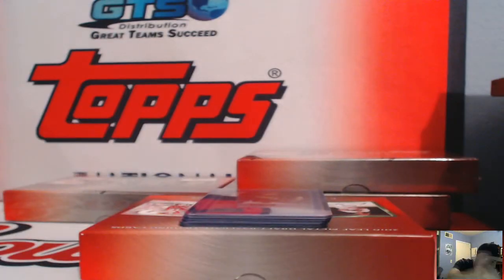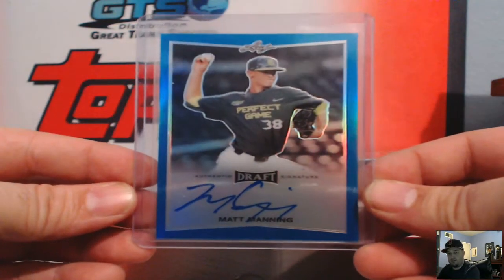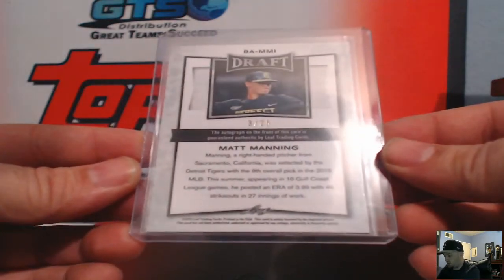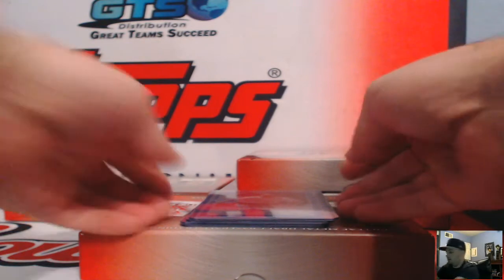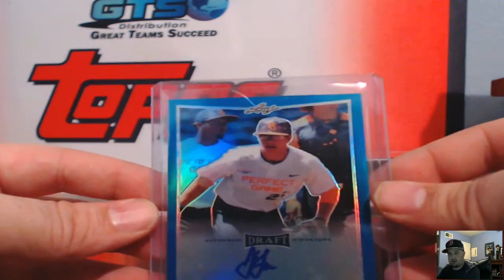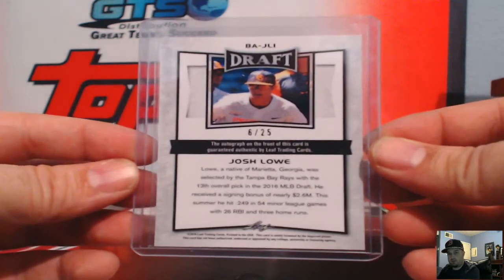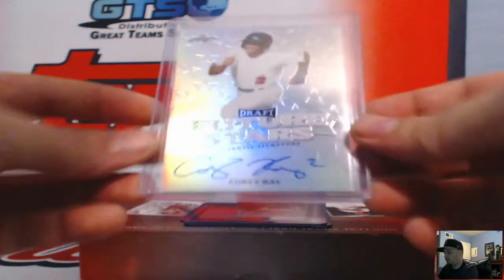For the Reds, Chris Okey — no number, that's Pugals. For the Tigers, blue Matt Manning — really good basketball player apparently, could have been playing D1 college basketball right now but decided to play baseball. Number three of 25, and that's A Cree. Next, Joshua Lowe, Tampa Bay Rays, blue refractor — there's a little scratch on the top loader, not on the card — numbered six of 25, Tampa Bay Rays, JD Spears 41.